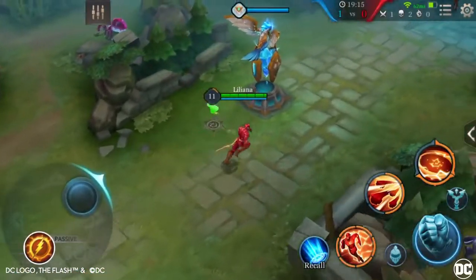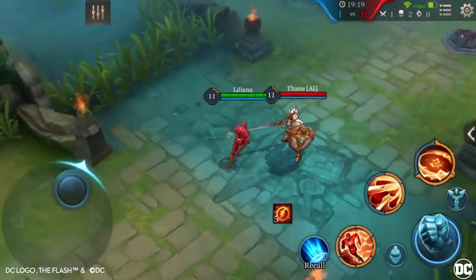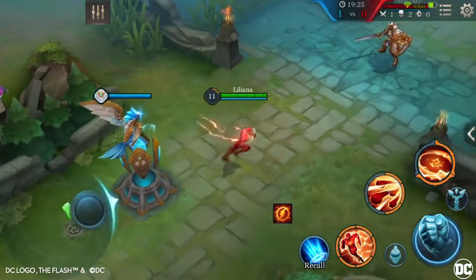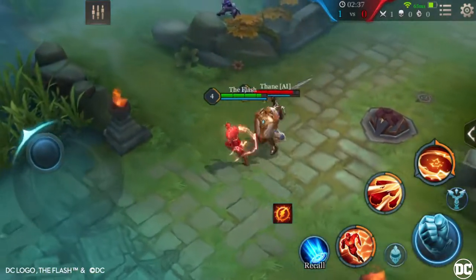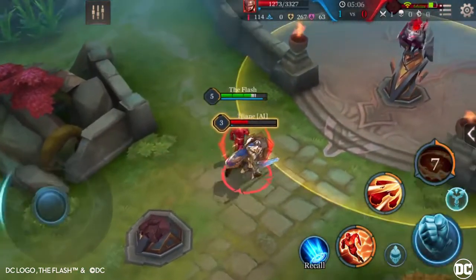Passive: Sonic Boom. Every time The Flash moves 4 units, he will receive 1 stack of Speed Force. Upon reaching 10 stacks, The Flash will activate the Speed Force, strengthening his next normal attack while dashing forward. He also temporarily reduces his target's movement speed by 50% and deals 280 magic damage.